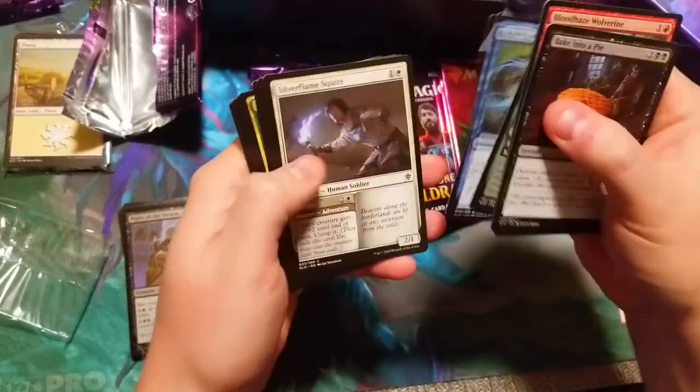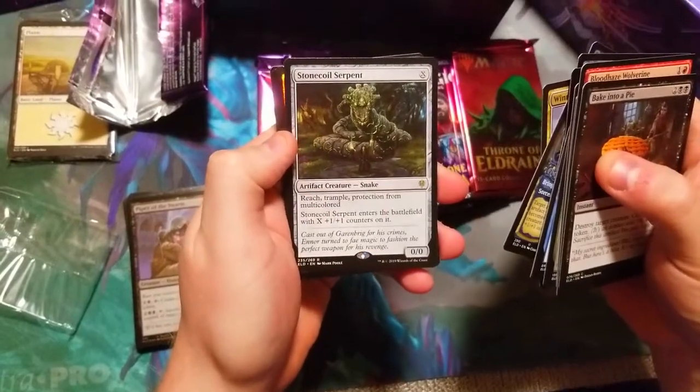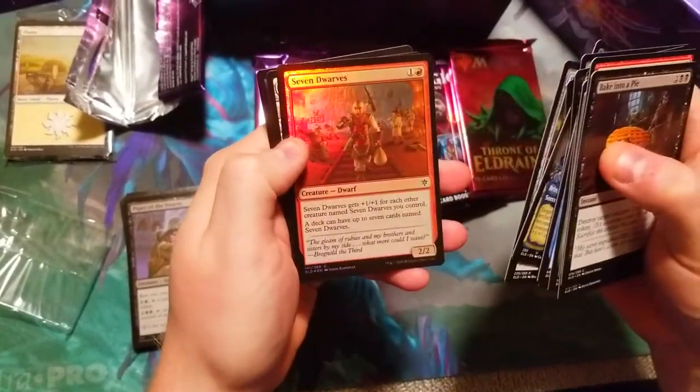We're gonna go through these quickly. We got an animated fairy showcase — very nice — and Stone Coil Serpent as the rare, plus a Seven Dwarves foil.